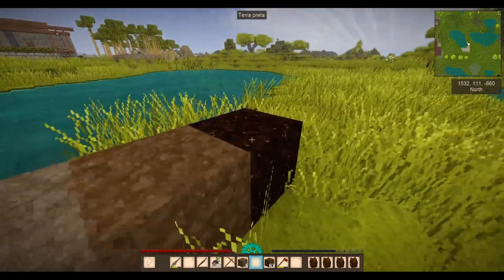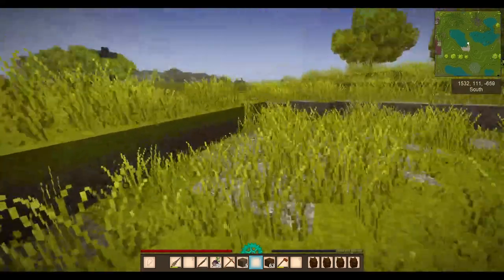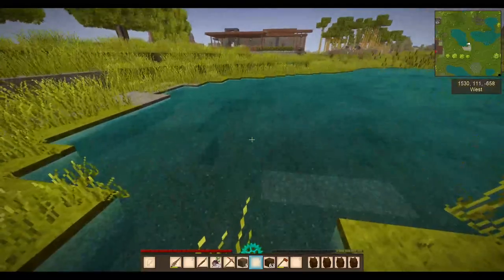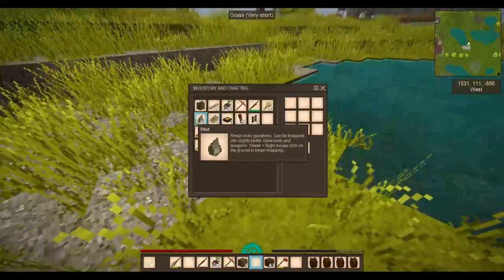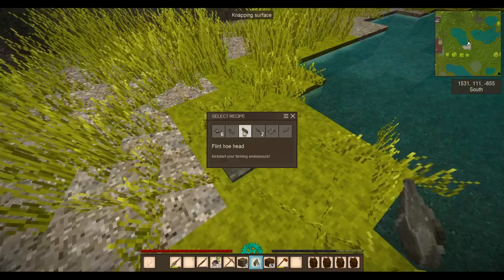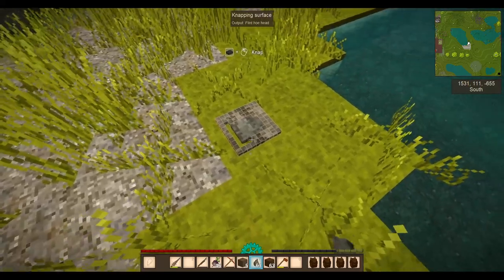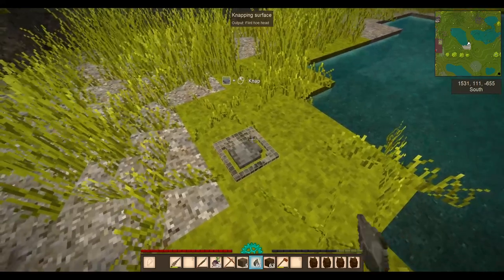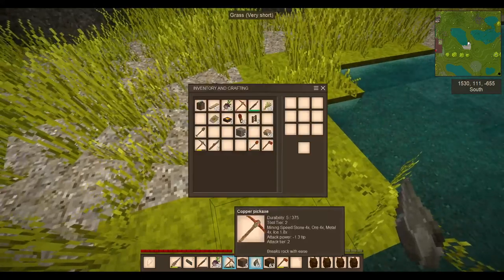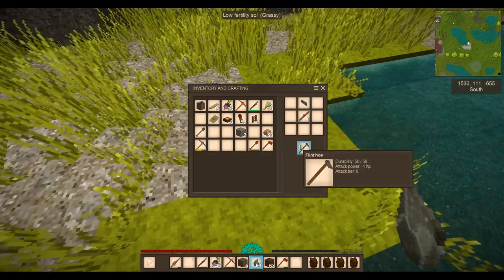Terra preta you can only really see from the sides and it has a black look to it. Now what do you need to farm? You need soil, water, seeds, and a hoe. To make a hoe, take your flint and look for the flint hoe head - you just nap around the outside, very easy. Then take your flint hoe head, add a stick for a handle, and you have a hoe.